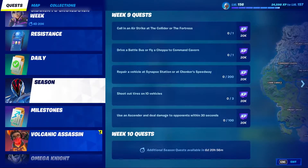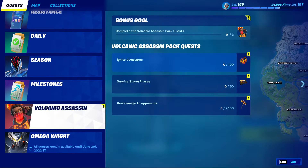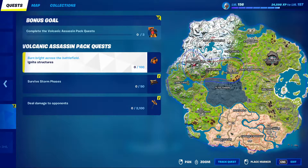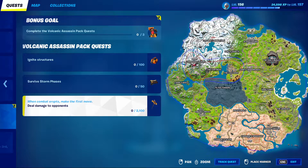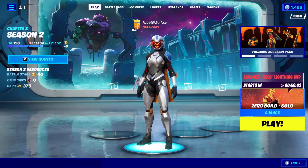It's a case where you have to complete charges to get each component. You get to ignite structures — I assume that's 100 individual structures — and you get the bat bling. You have to survive 50 storm phases and you get the wrap. Deal 2100 damage to opponents and you get the harvesting tool. Complete all three challenges and you get the Tectonic, or Volcanic, Complex skin.